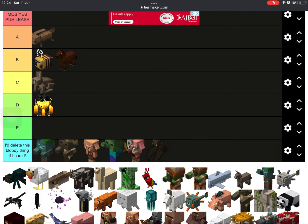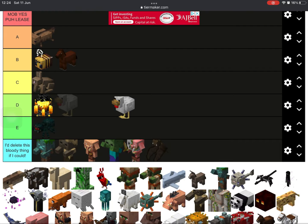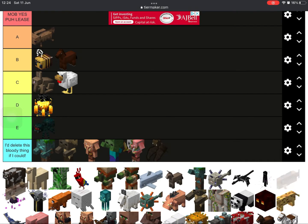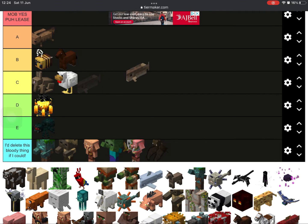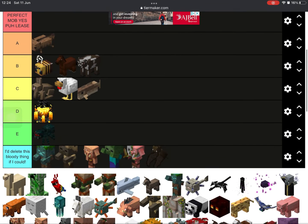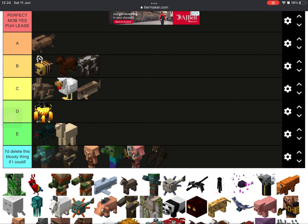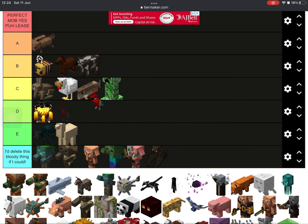B tier for the horse, and C tier for the rabbit. E for the spider and cave spider. Chicken is really good - I like it, especially the food they drop. Fish is a good food source. C - actually let's go B for the cow. Llama - they're not useful, they're only good for when the wandering trader comes and then you get leads off him. Creeper - C, it's the icon of Minecraft.